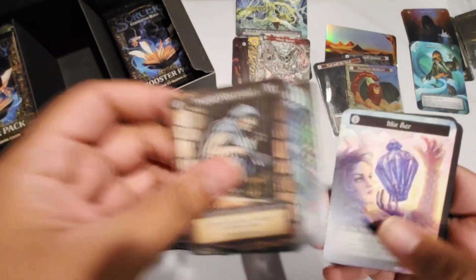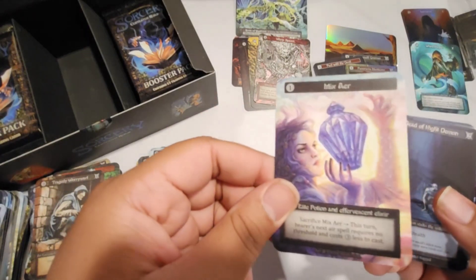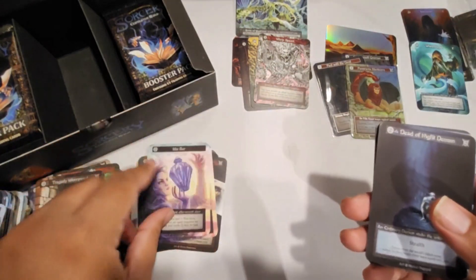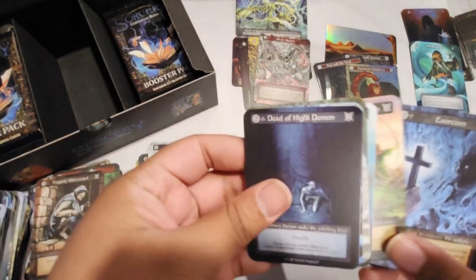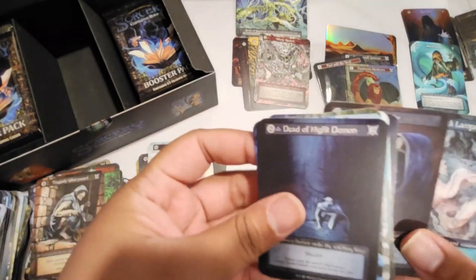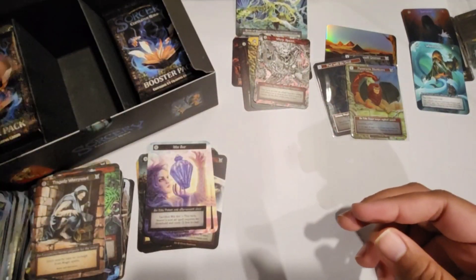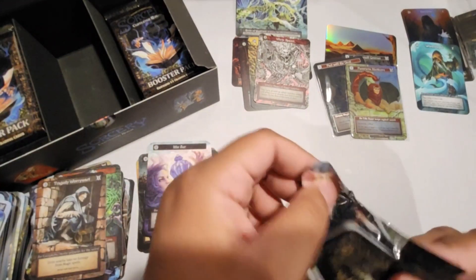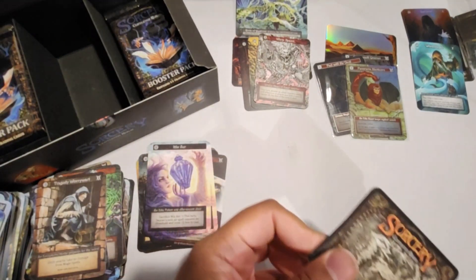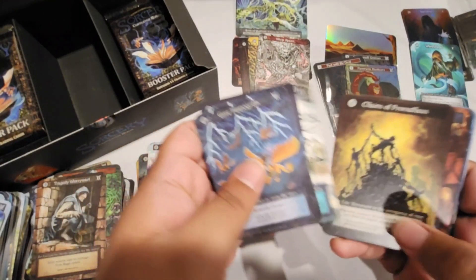All right, Poison Nova. Ooh, second Mix Air — we got our two Beta Mix Airs already, very nice. Gray Wolves. Moving on — a pretty good box so far, there are quite a few hits left in here though.